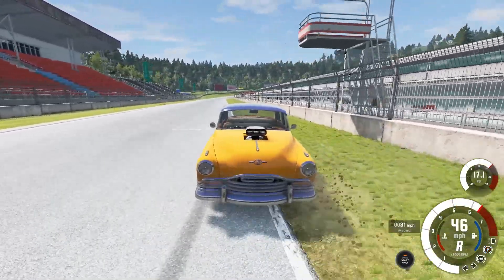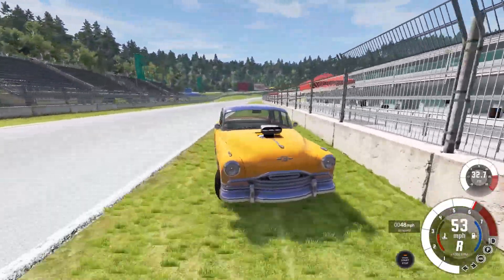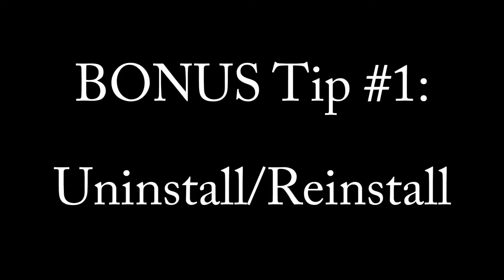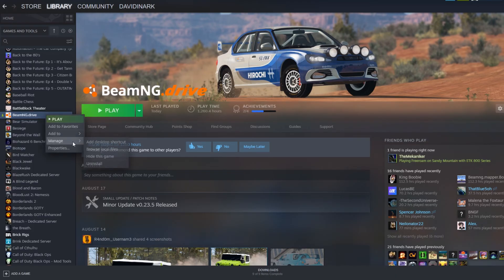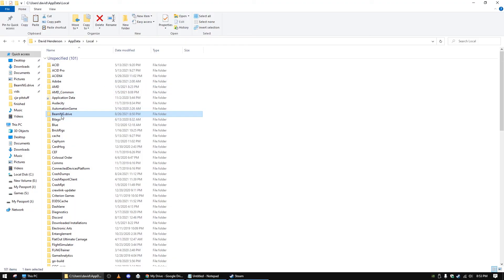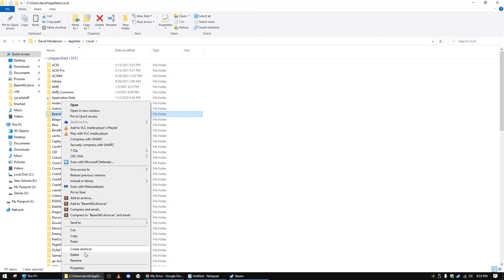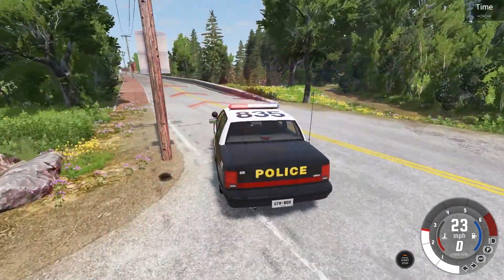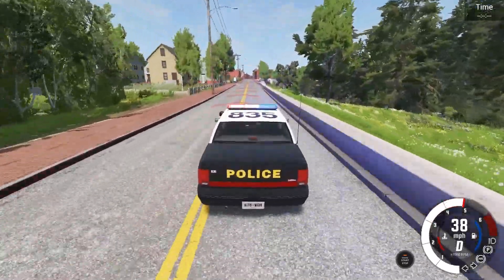If the game still doesn't work at this point, there are two additional bonus things to try. First, you're going to have to uninstall the game — and not only uninstall the game, but also go into the folder where your user files are and delete everything. Then go into your Steam Library file folder and delete anything related to BeamNG. Then re-install and re-download BeamNG Drive from Steam and see if that fixes your game.